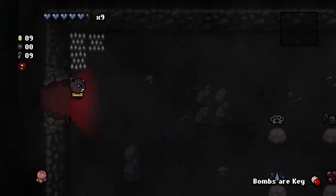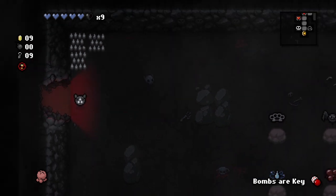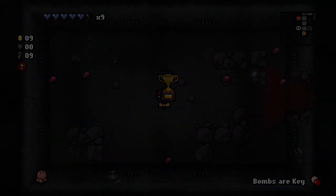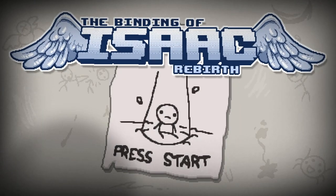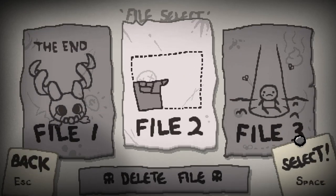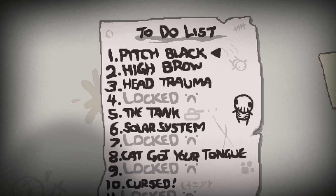We can go see what's in Boss Rush. Not that great. We unlocked Robo Baby 2.0 — I thought we unlocked Tech.5, but I guess there's more to it. Anyways, we unlocked Robo Baby 2.0, that's pretty cool. We do have enough time, we can keep going. So let's see what other challenges we have: Highbrow, Head Trauma, Tank, Solar System, Bean, Sim Card, Slow Roll, Waka Waka, The Host, Purist.